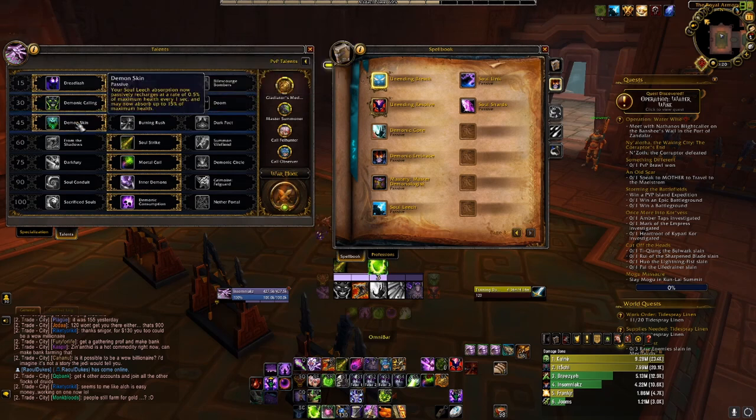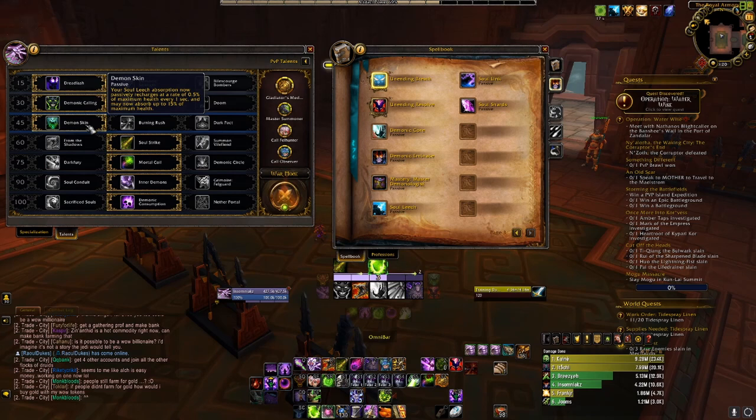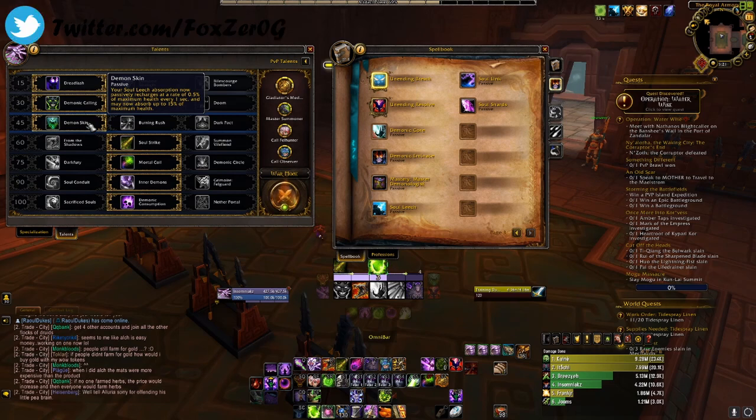Next line we have Demon Skin. Your Soul Leech absorption now passively regenerates at 0.5% of maximum health every second and may absorb up to 15% of your maximum health. Soul Leech means all single-target damage by you and your minions grants a shadowy shield absorbing 8% of damage dealt. This is normally good just for overall tankiness, especially since you have your pet out all the time, so you regenerate health and maintain a shield, taking less damage in PvP.